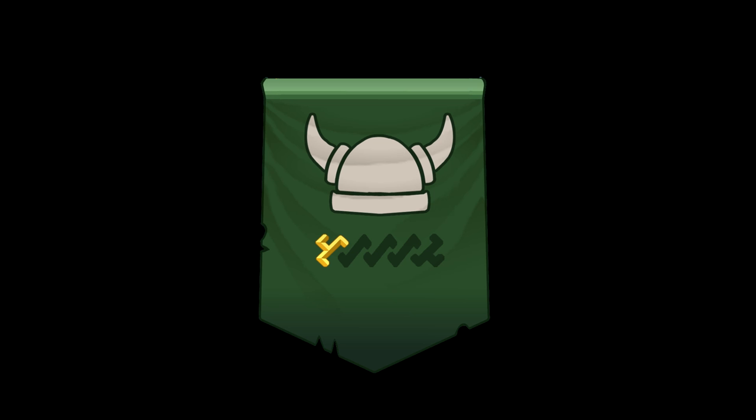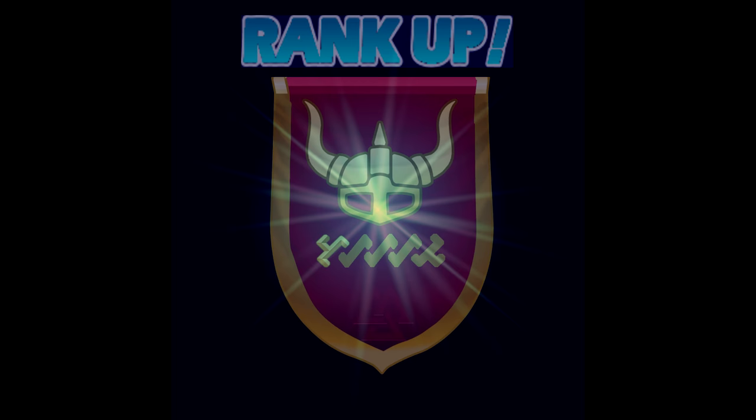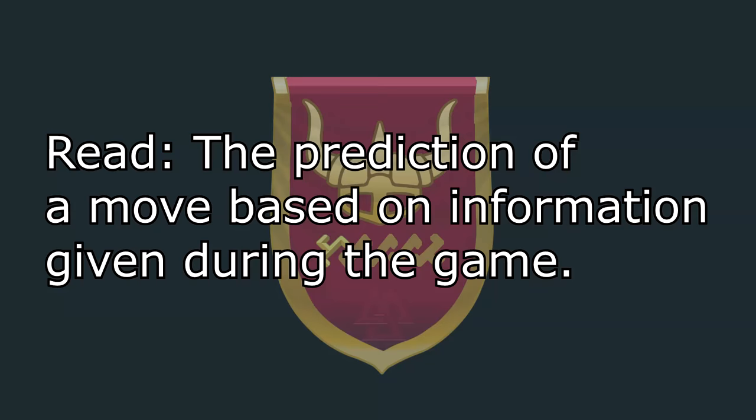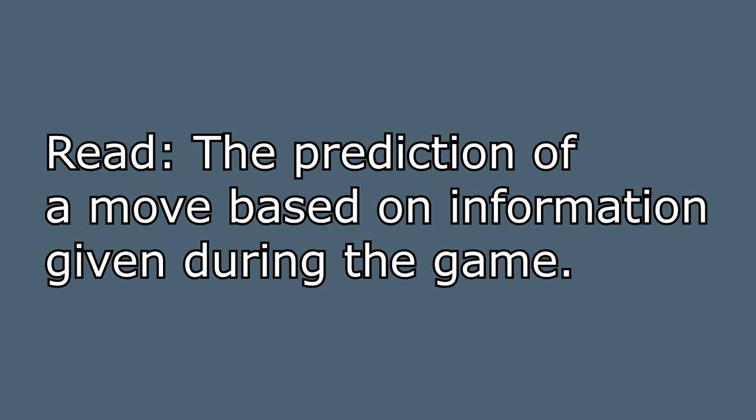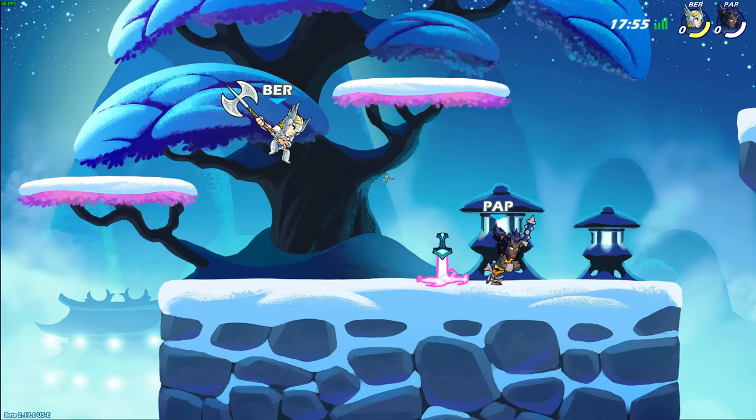Just this tip alone could probably get someone from tin to bronze, bronze to silver, or even silver to gold. Because there's so much reading involved in this game — what I mean by reading is the prediction of a move based on information given during the game, like the way you move and attack. In simple terms, if you do the same move more than two times in a row, then your opponent will catch on and position themselves to not only evade your move but also punish it.